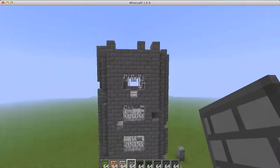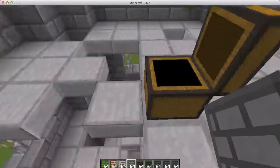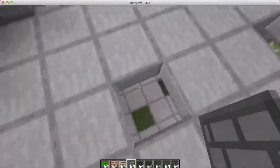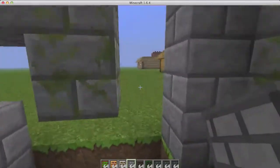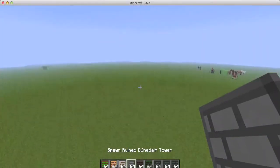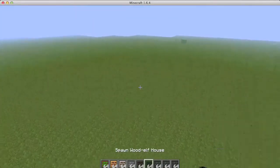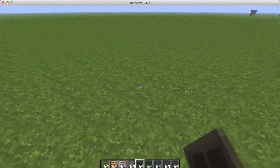Then the ruined tower — here it is, pretty cool and pretty tall, with a chest on top and iron stuff. You could find one of these, fix it up, call the building team, and you could have a whole new house. Then there's the wood elf lookout platform.